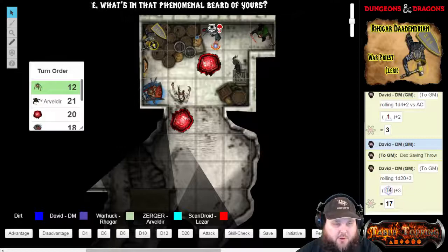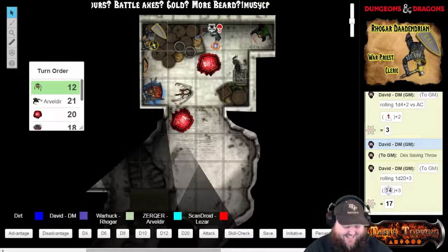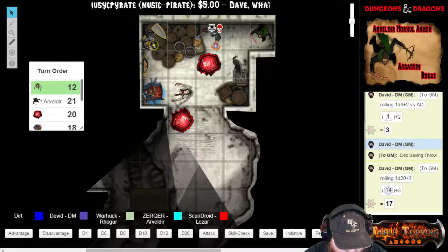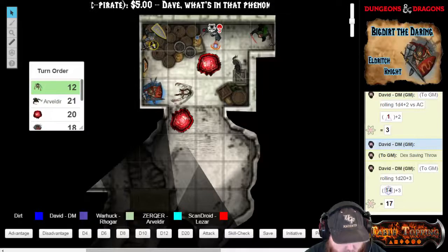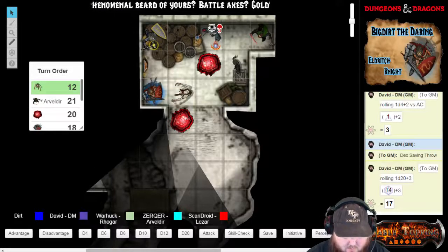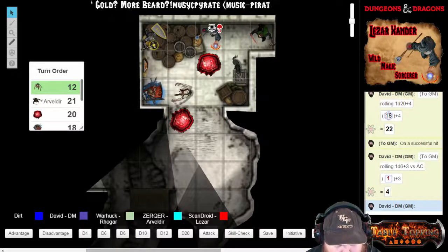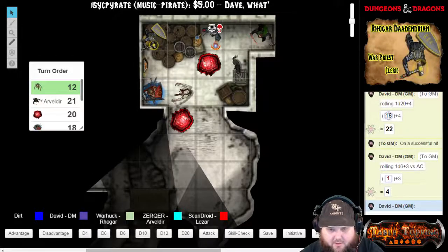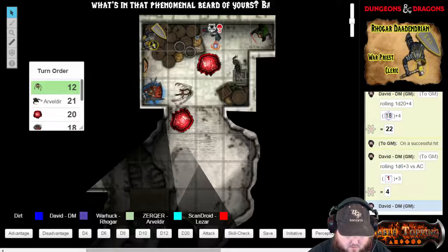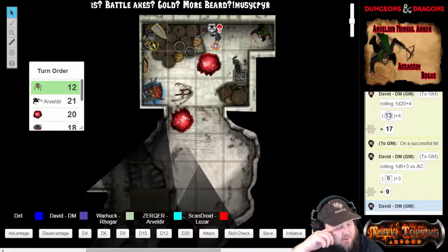He saw Dirt go around the corner, and it looks like he is going to slash at Dirt a couple of times — two attacks. First attack is a 22 versus armor class — that's a hit. You take four slashing damage. The second attack is a 17 versus armor class — that's a miss. Four damage total.